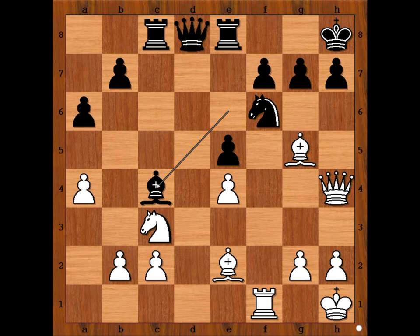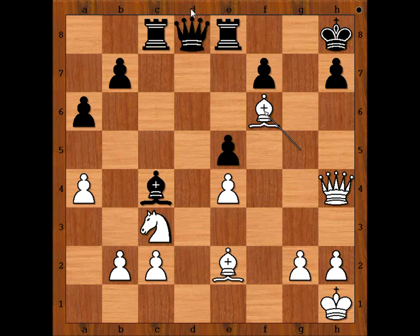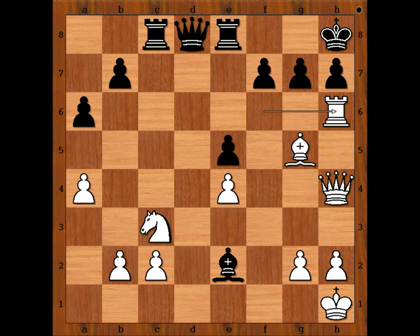White to move. Please pause the video and find the best move for white — or should I say, find the killer move that white played. Did you find it? Kaboom! Second exchange sacrifice. Bishop takes bishop. If pawn takes rook, then bishop takes on f6 check, winning the queen. So we have bishop takes on e2. Rook to h6 — discovered attack on the queen, threatening rook takes pawn on h7. f6.